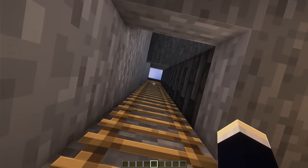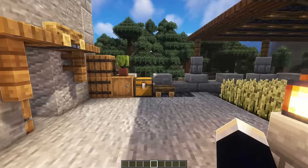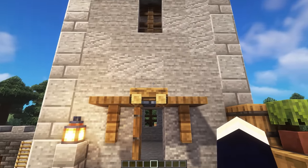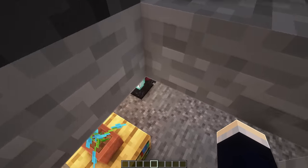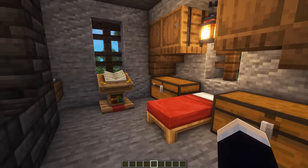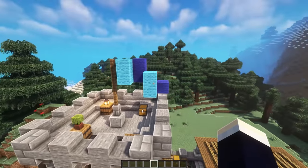We also have the ladder up into the main tower, though we'll take the doorway up instead. Heading up the stairs we have two little roofed crop fields. Then we can head inside the tower into the actual base area — on the second floor we have our bedroom area, and then finally all the way up at the roof we just have a nice little flag.